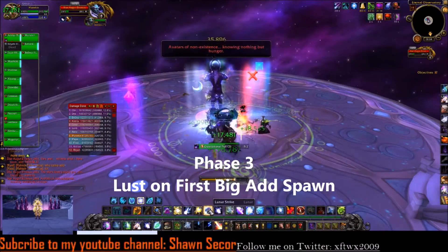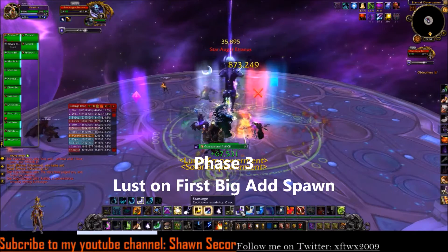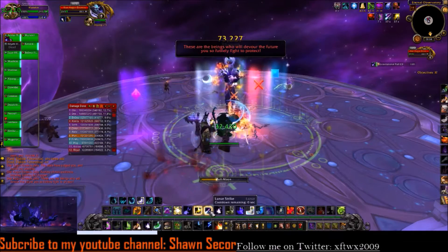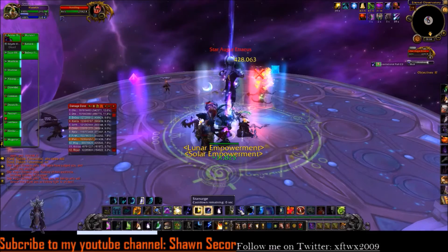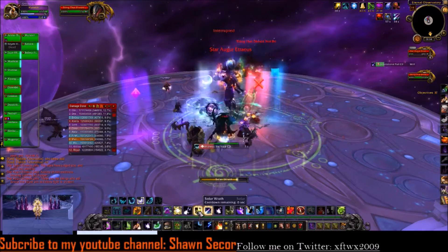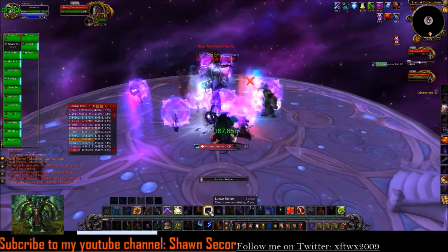Phase three — if you made it here, you're doing really good. This part is easy. He's going to spawn an add once every minute. As soon as he spawns the first add, you pop your lust and burn that add down. The adds themselves do like a Karazhan mechanic where they shine a light, and if they see you, they hit you like a truck. So make sure you turn away.